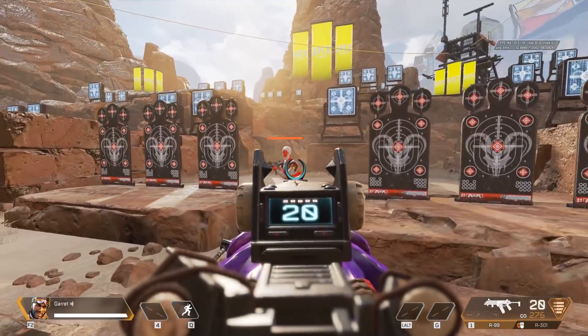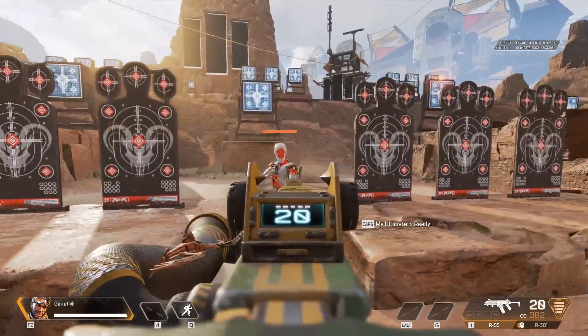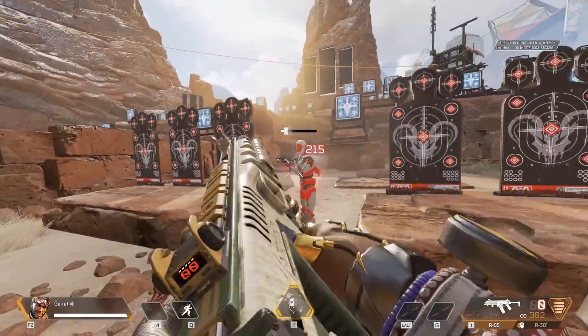It turns out in Apex, there are pay-to-win skins in the game. The most well-known one is most likely the R99, with a clearly better sight when you aim down sights. Look at this — so much more is visible.